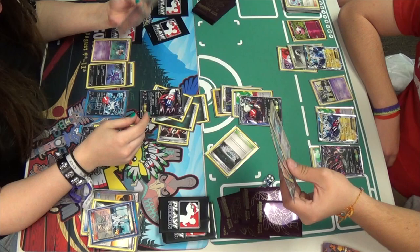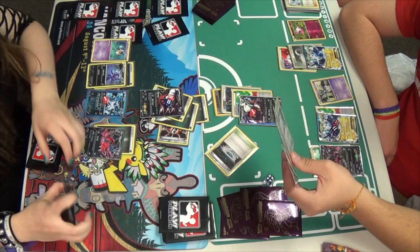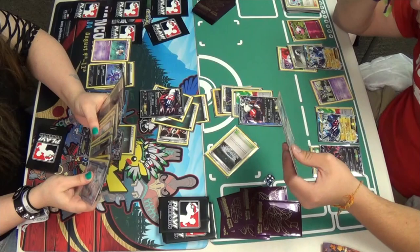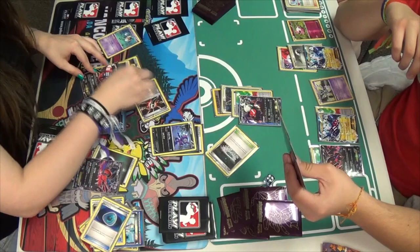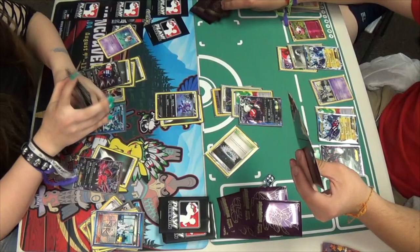She has a lot of energy in hand. She could Junk Hunt this turn and that might be what she wants to do. She's looking at Catcher and Dark Patch — she's going to retreat into a Sableye, straighten things out a little bit as it gets messy. She gets a Catcher and Dark Patch, and Miguel draws for his turn.